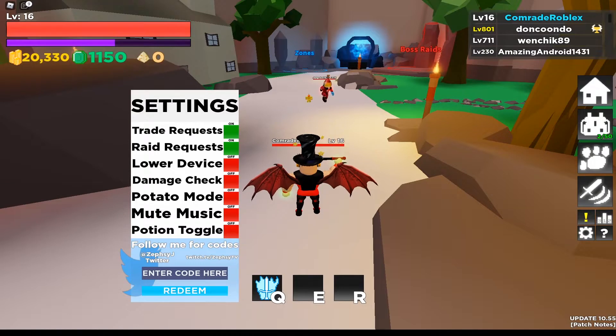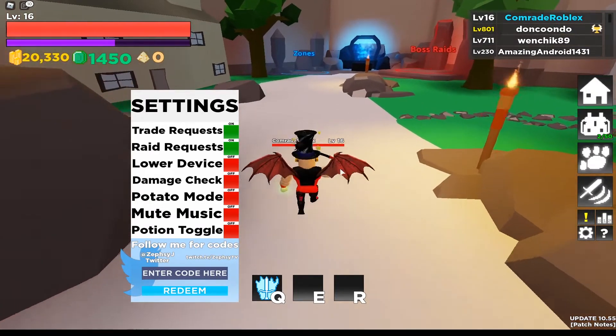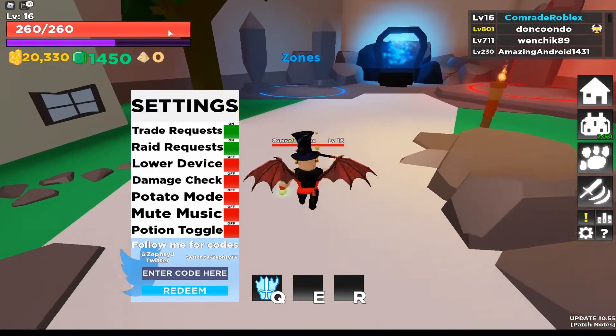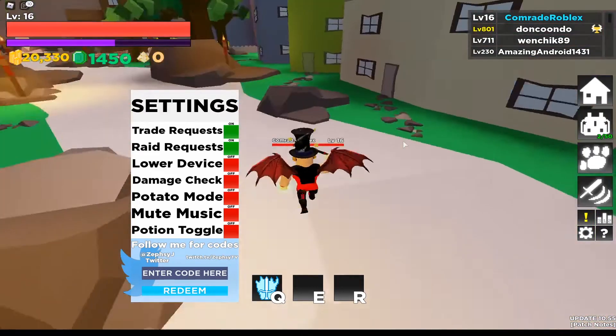The next code is 'Vint is cool' — it doesn't have the L, and instead it has 123 at the start. This gives us 300 gems. Gems are really rare in this game and you have to fight a lot to earn them.